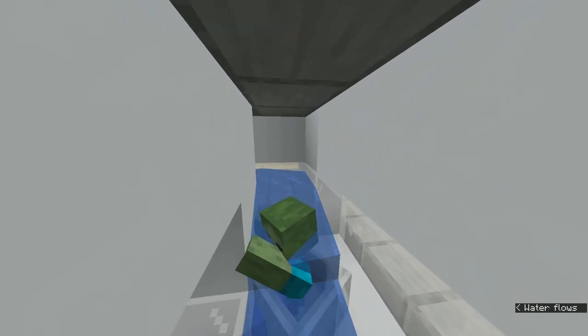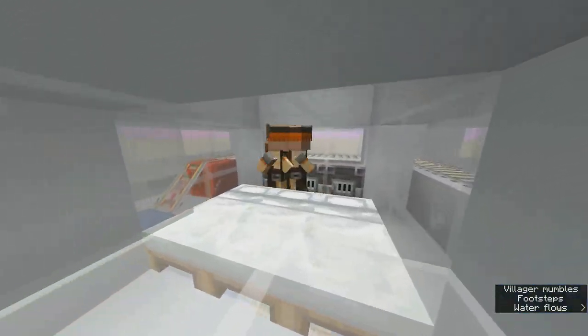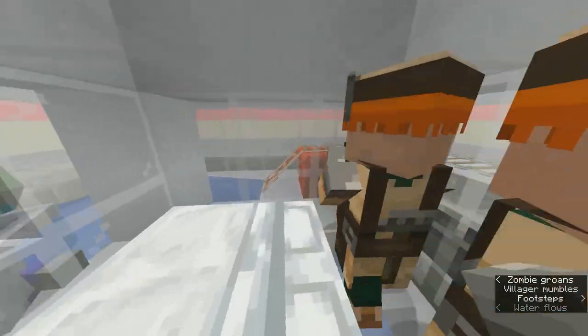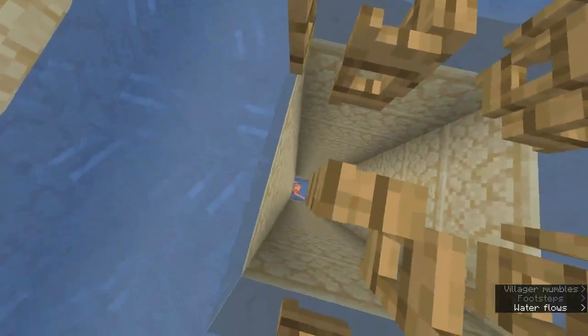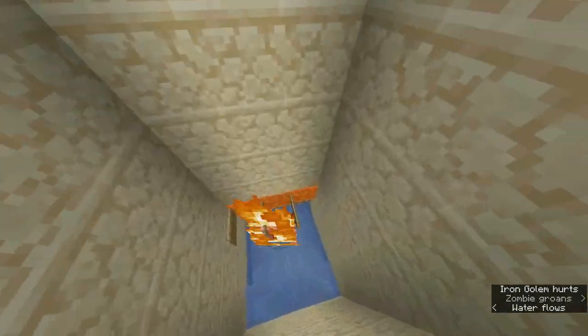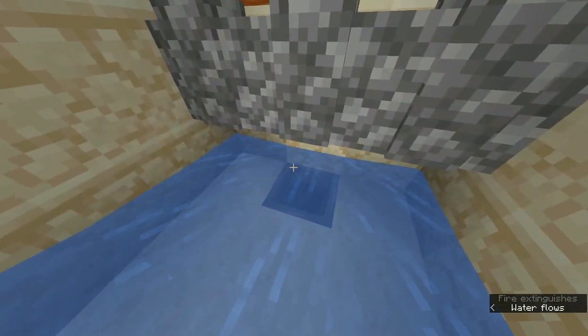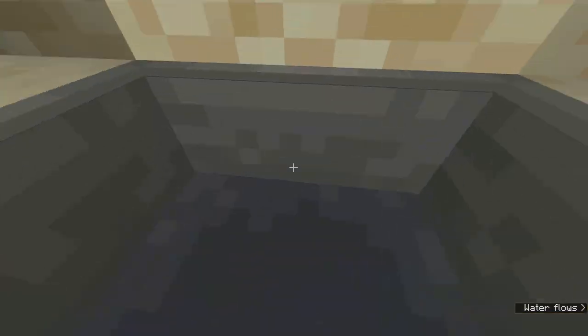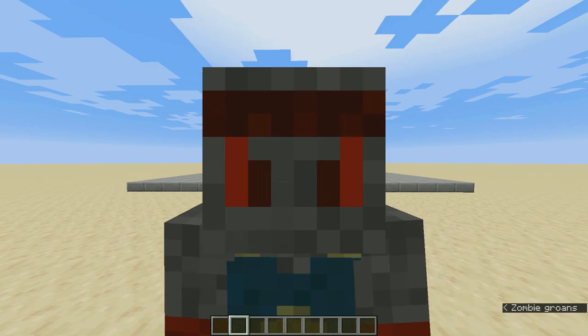This is how my iron farm works. Mr. Alfred over here is scaring the villagers and he cycles around the villager cell. The villagers get panicked and call for an iron golem. The iron golem will spawn in this water area, then drop into the killing chamber, be killed by lava, and its iron ingots will be collected into this barrel. The tutorial will start in 3, 2, 1.